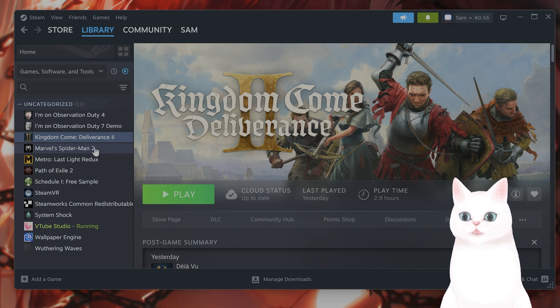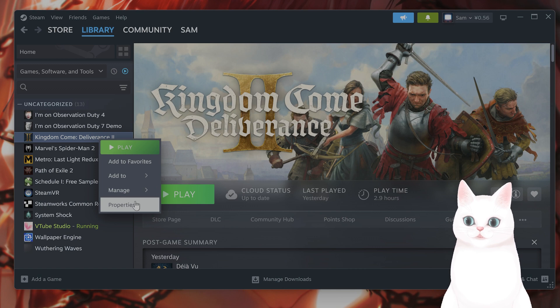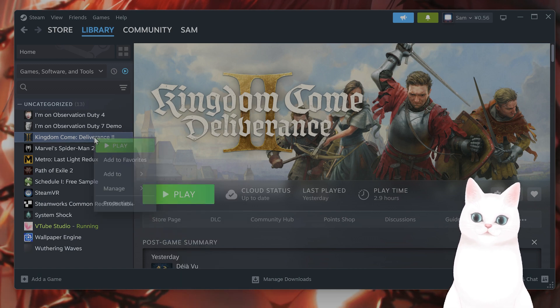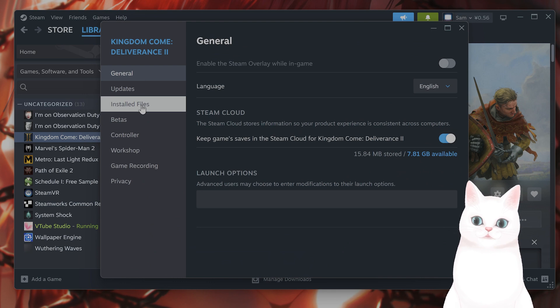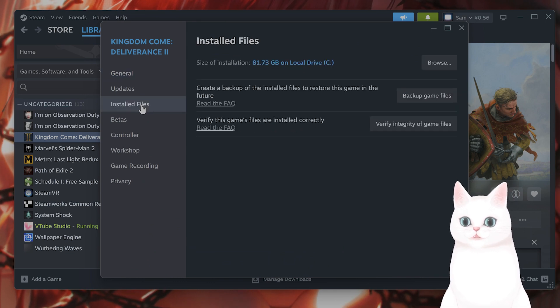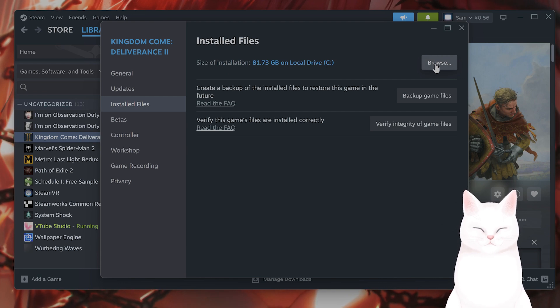The next thing you want to do is run the game as administrator. Find this game in your library, right click on it, and hit properties. From here on the left hand side you see installed files — click on this. Then you see the browse button on the right hand side, click on this.